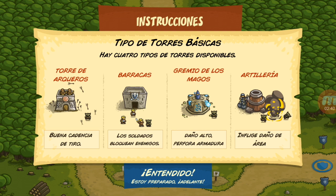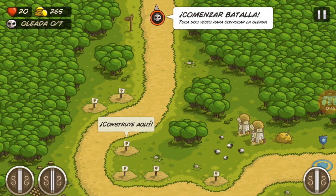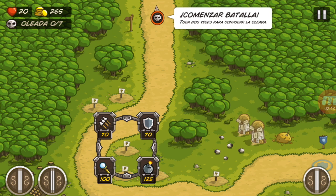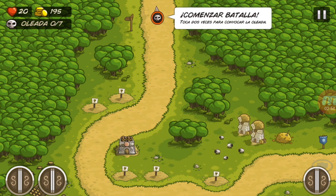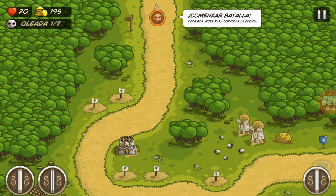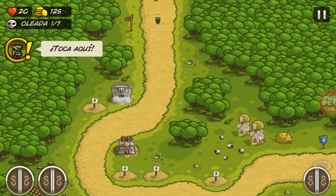Podemos poner torres de arqueros, barcas, gremios de los magos y artillerías. Comencemos. Construimos primero unos arqueros. Se aproxima la primera oleada y ponemos una milicia.